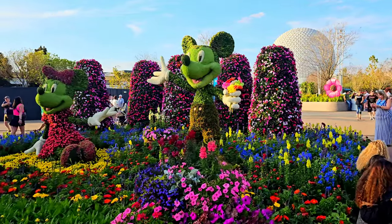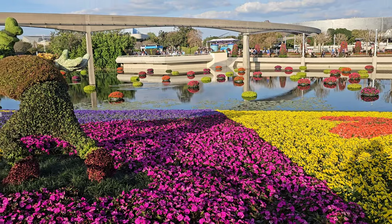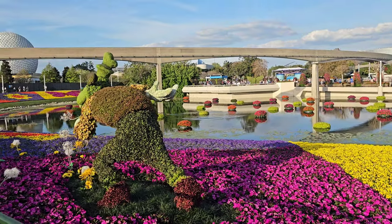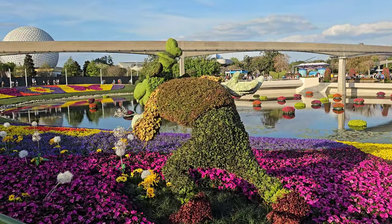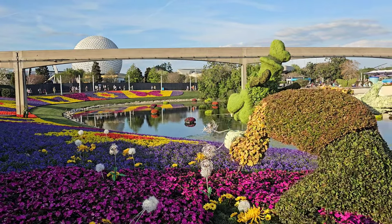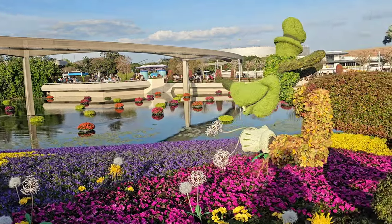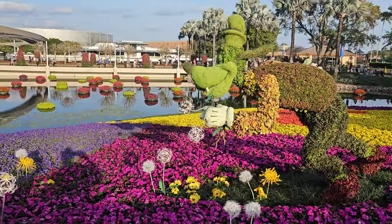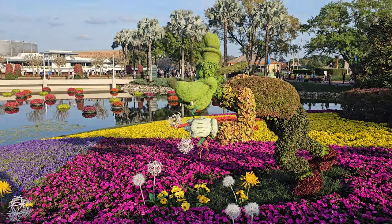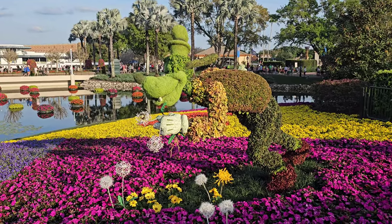Mickey's saying hi again. The ninth wonder of the world — the back side of Goofy. You got anything to say for us, Goofy? Well gosh, I love these flowers — they're just so pretty and so bright and so pink and so yellow. Oh, there's dandelions — I'd like to blow them in the wind. Oh gosh!